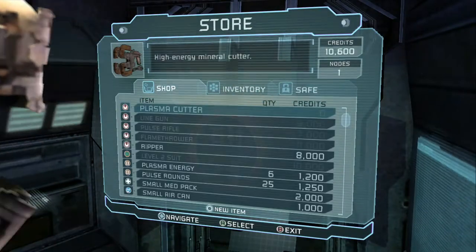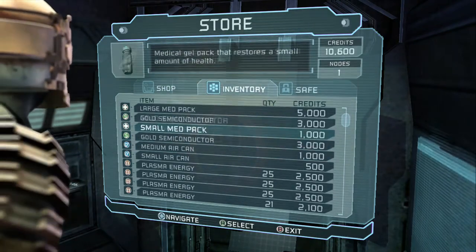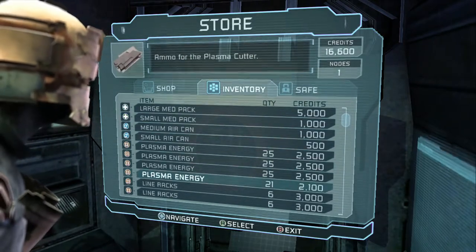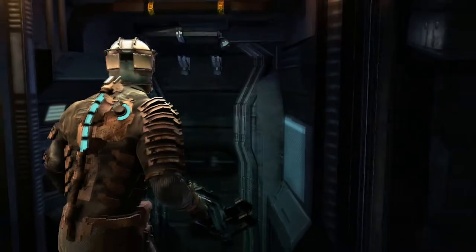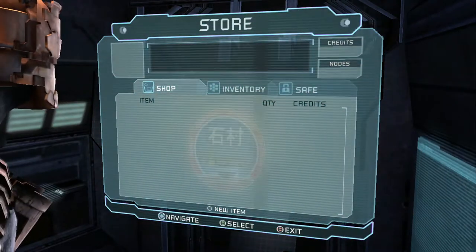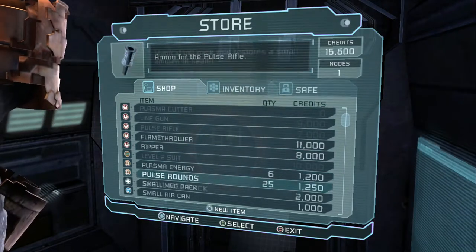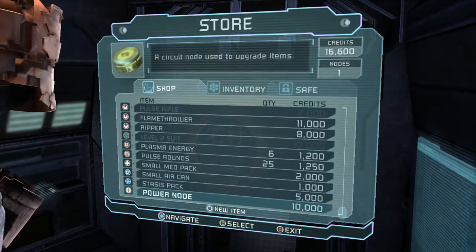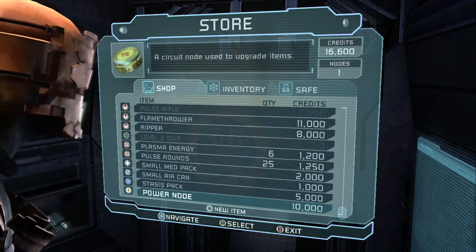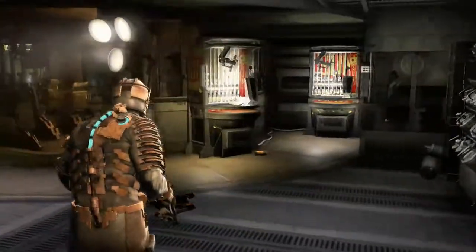Let's sell some stuff. Remote industrial saw — that sounds badass. Sell it. A flamethrower? Or a saw? Or a power node? We should get another power node and upgrade. I will get a ripper next time. I'm trying to upgrade my stuff, yo.